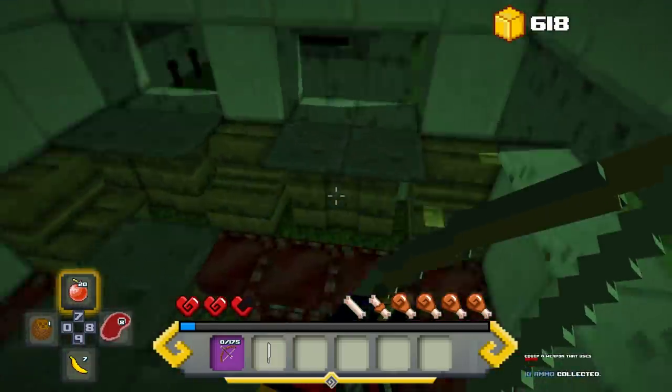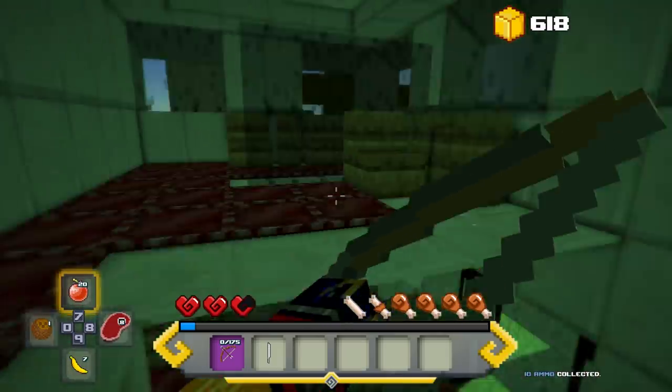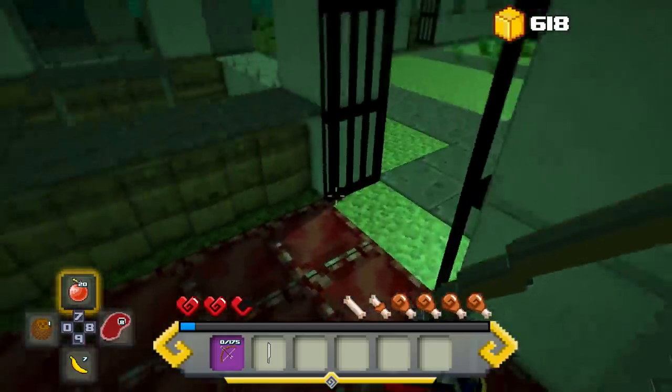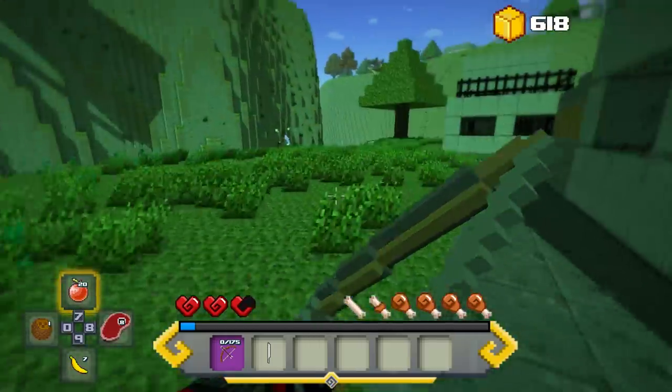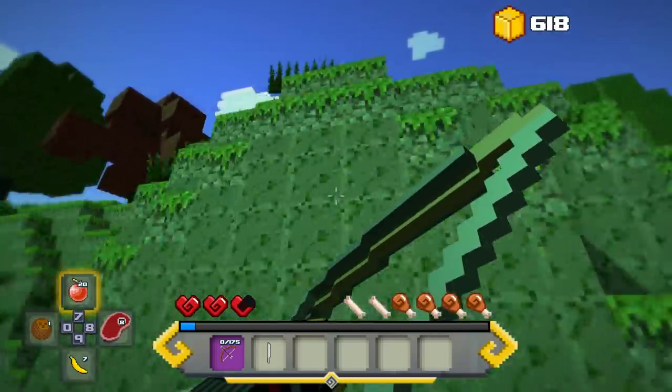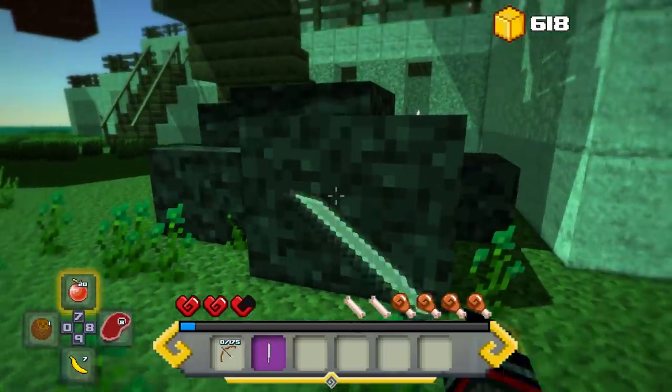Got some ammo and maybe something upstairs. Let's go back up. Oh hey, I totally missed this resource pile over here — dark stone. I think we're good on this little section.